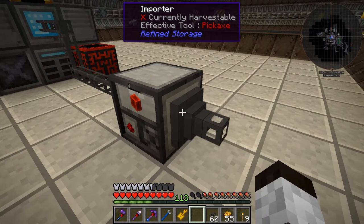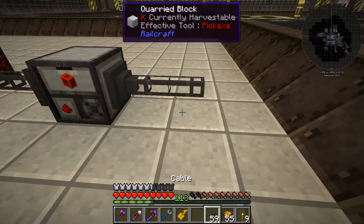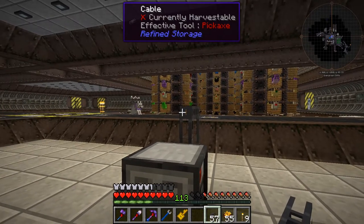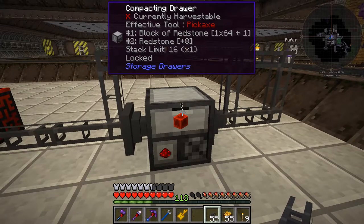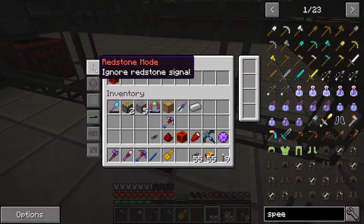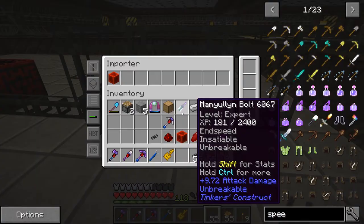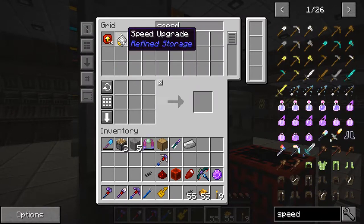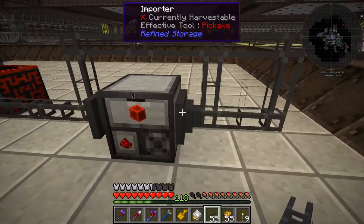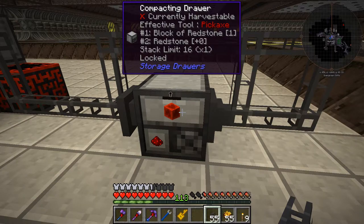On this side we want to take an importer — we're going to be importing the redstone blocks back in, and take that all the way back into the system. I'm hoping it'll start to move things out. It might be working so fast we can't see it, because the count isn't going up. This importer can also take speed upgrades — let's pop some speed upgrades into that one and see how it goes. See that number is going down for blocks of redstone — it's going in as fast as it can.